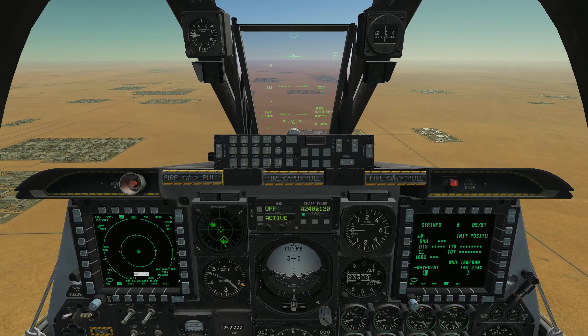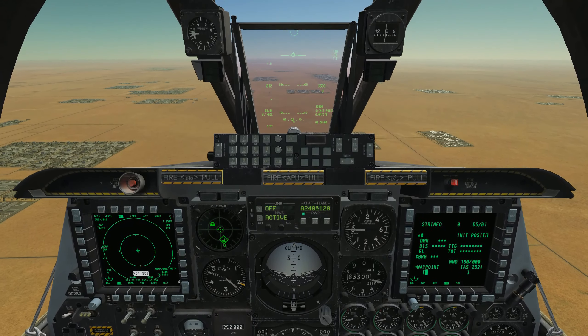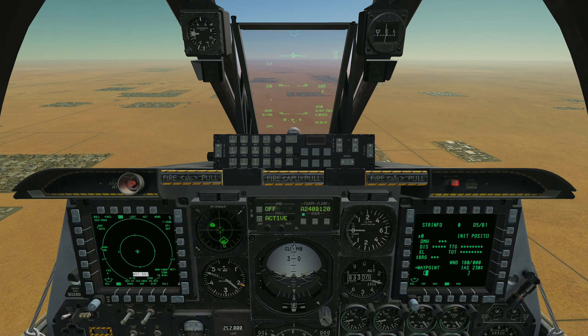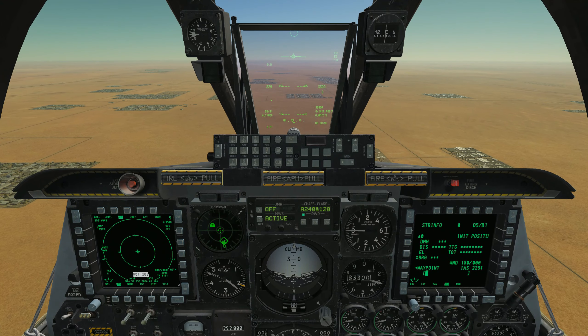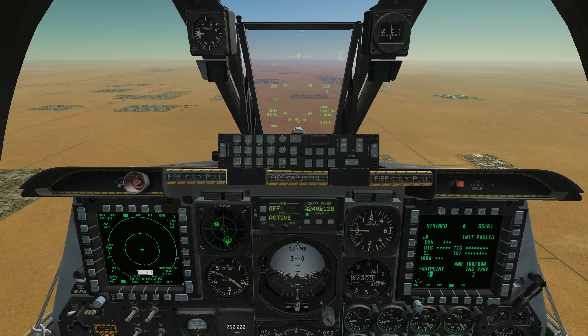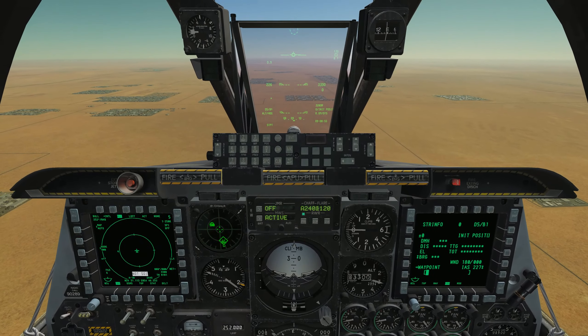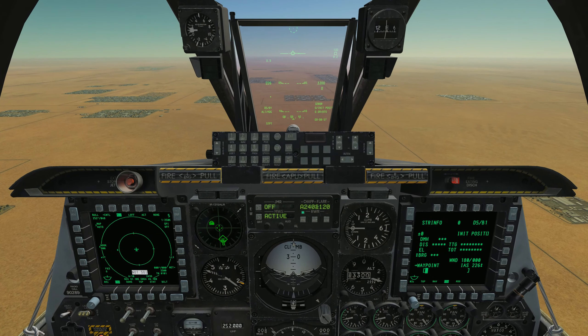What's up guys? Welcome back to DCS World and my tutorial series for the A-10C Warthog. Last video we learned how to taxi and take off, but as with all things, what goes up must come back down. So we need to learn how to land this thing.